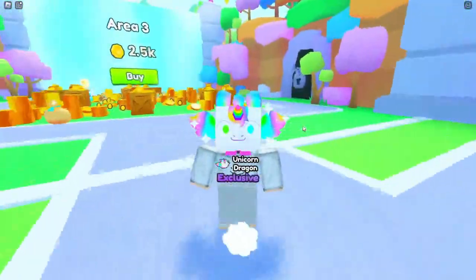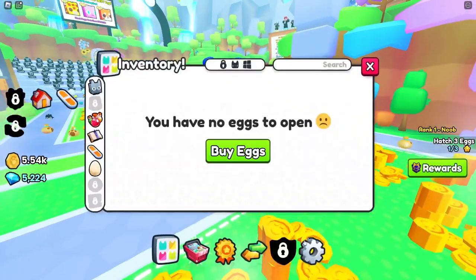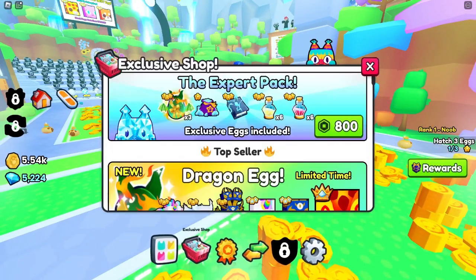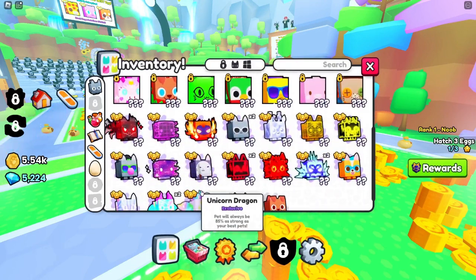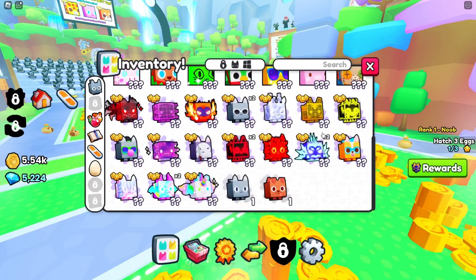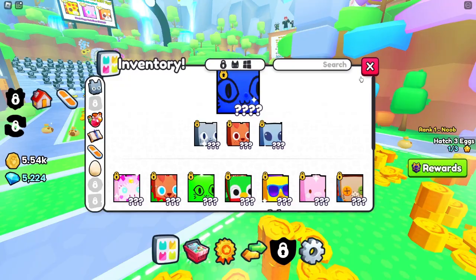I love getting scammed. Unicorn dragon — I can't even use X to open the pet. Is that even good? It's the most common. How do I get more pets? I don't think I can. Oh, it's a stack now — it's times two, there's just two of them.